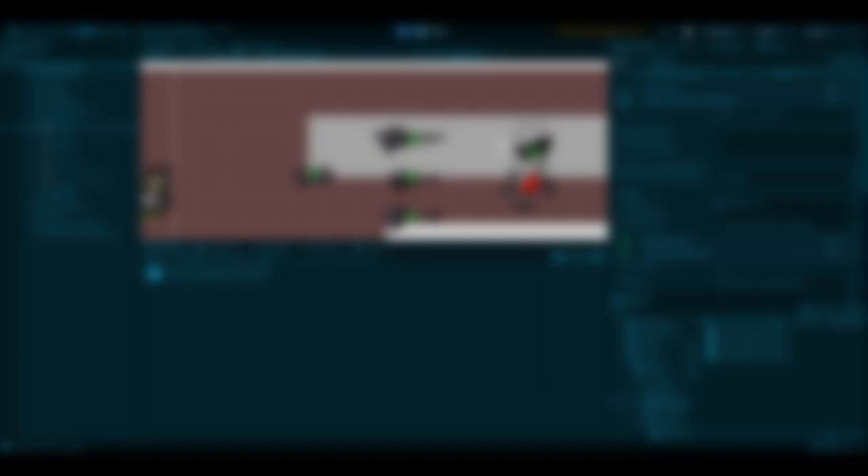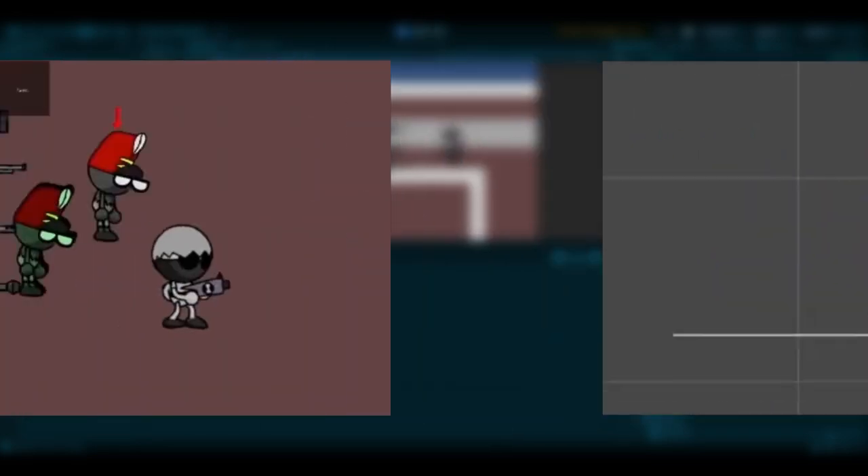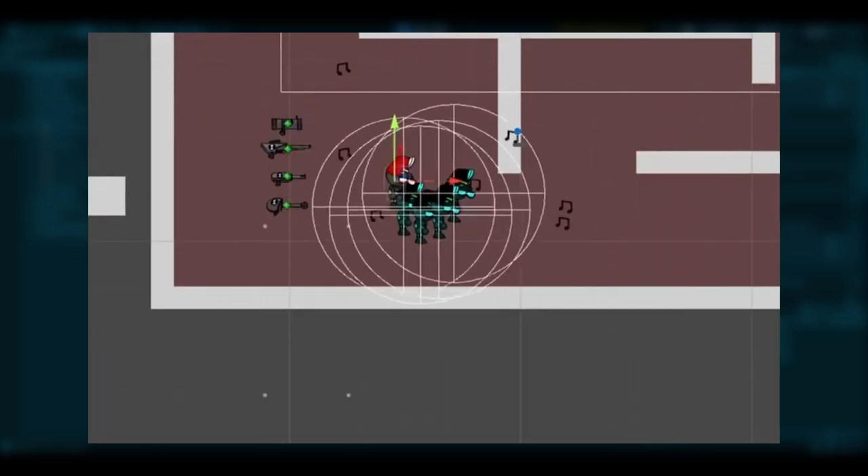Hey guys, welcome back to the devlog. Last time I had finished up some more enemy variants like the sleeper, police car, and marchers. These guys are great and all, but they look really stupid without animations, especially the marchers. Stupid little dumb stupid dumb stupid things.